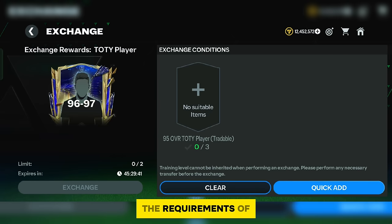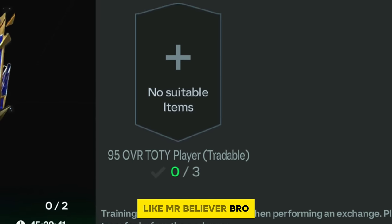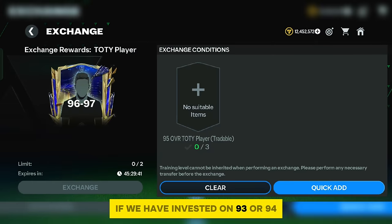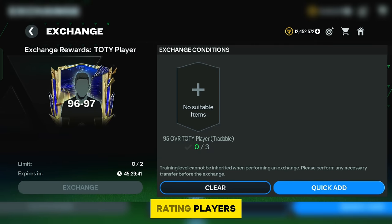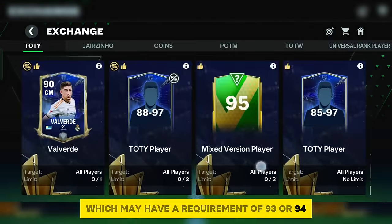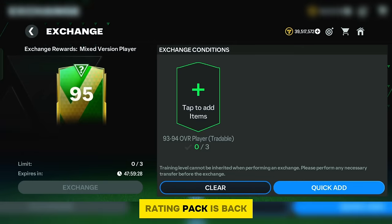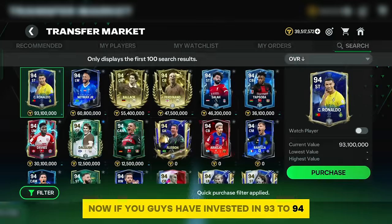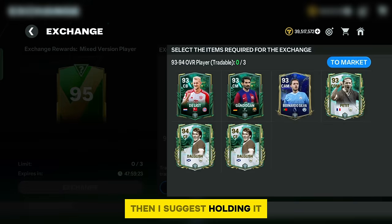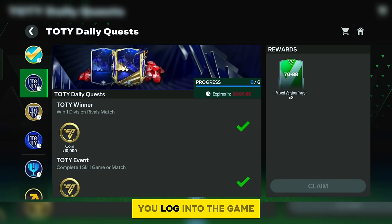Some of you asked what to do if you had already invested in 93 or 94-rating players. At that time I suggested holding because we might get such a pack in a Lunar event requiring 93 or 94-rating players — and now the 95-rating pack is back. If you invested in 93 to 94-rating players, hold for a few more days because their price is going to increase a lot.